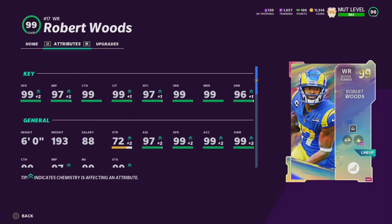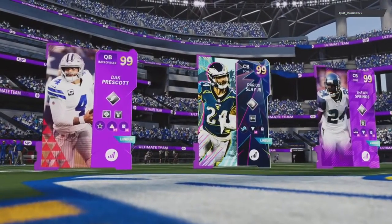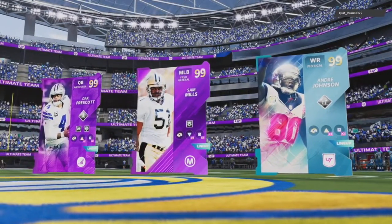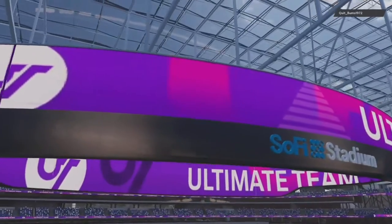What's going on guys, today we're showcasing a brand new 99 gold LCD Robert Woods. As you can see on screen, he has 99 speed, 97 jump, 99 catch, 99 catching in traffic, 97 spec catch, 99 mid route, and 96 deep route running. I have Route Tech on him to help with that 96 deep route running since I run balanced. His top three is Darius Slay, Dak Prescott, and Sean Springs. Their top three is Dak Prescott, Samuels, and Andre Johnson — should be a good one, all going 99 overall top three for both of us.